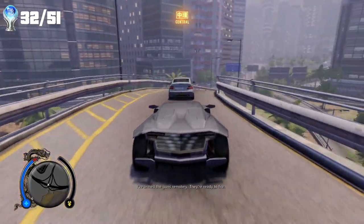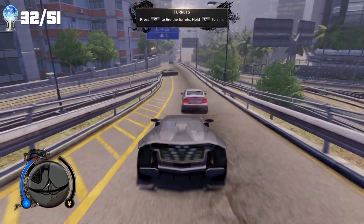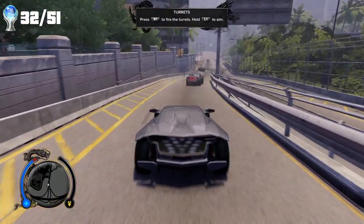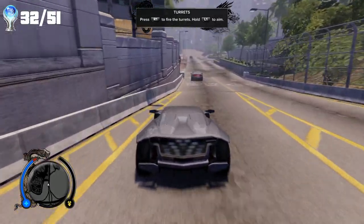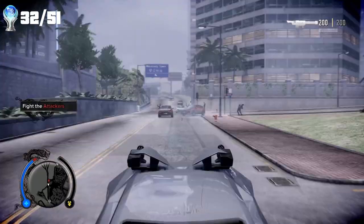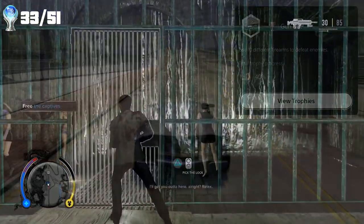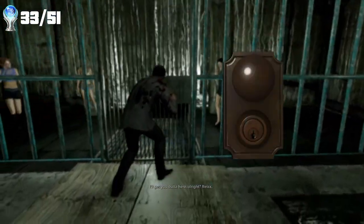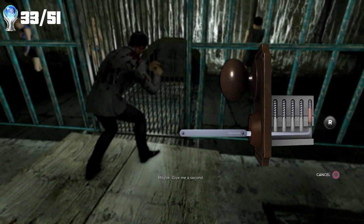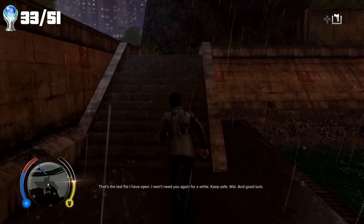Knowing that I was getting close-ish to the end of the story, I continued clearing more stuff from the map. I started a mission that I believed was part of the DLC, which included driving a car with controllable turrets. Using the turrets happened to be my 10th ranged weapon I used, and this netted me the trophy: Gun Nut. From here, I finished the last case foil mission, which included using a Russian illegal immigrant as bait in order to rescue her and her other friend in the process, which got me the trophy: Case Closed.